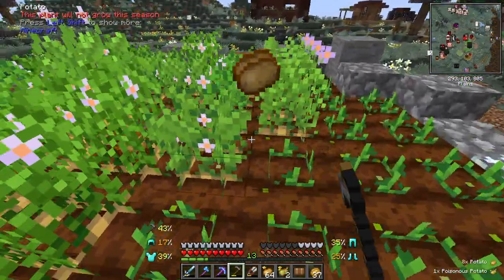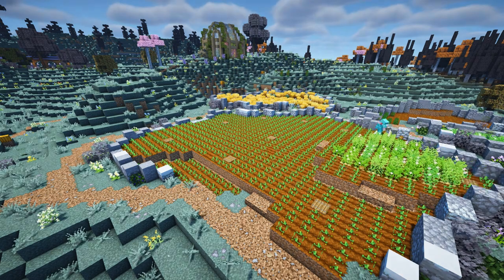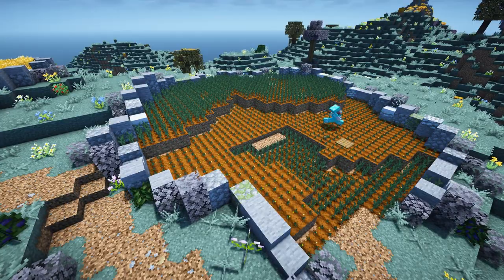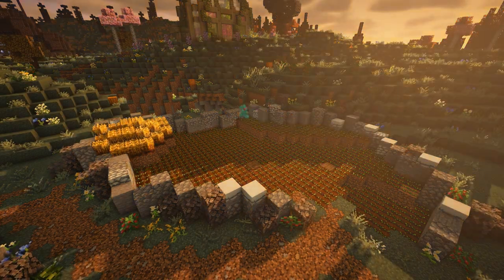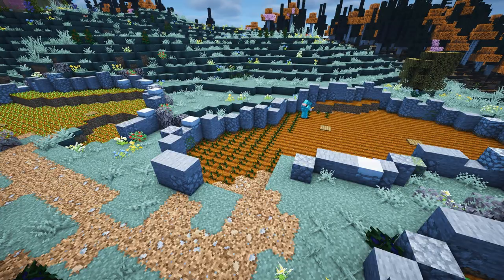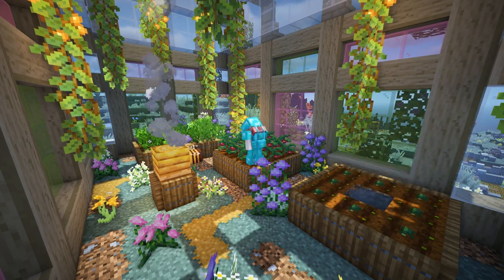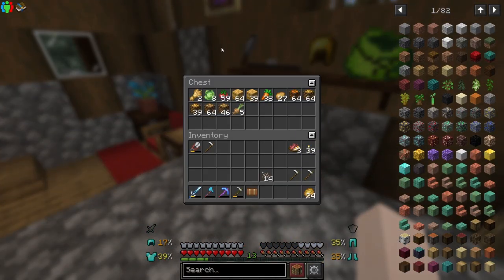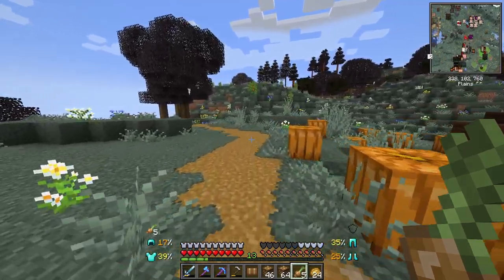I'm going to go ahead and get busy harvesting all of my crop fields. I am finished with the field and here is our harvest. Now I want to take a lot of this stuff and trade it with our villagers. I don't really know what trades they have, but we're going to find out together.